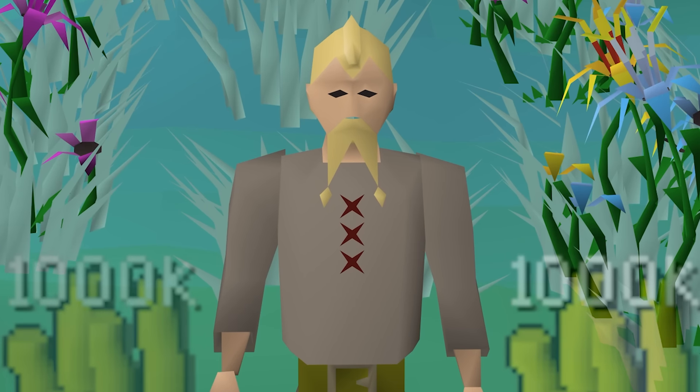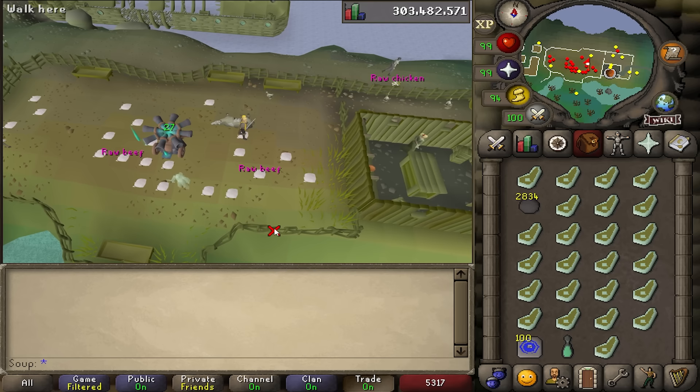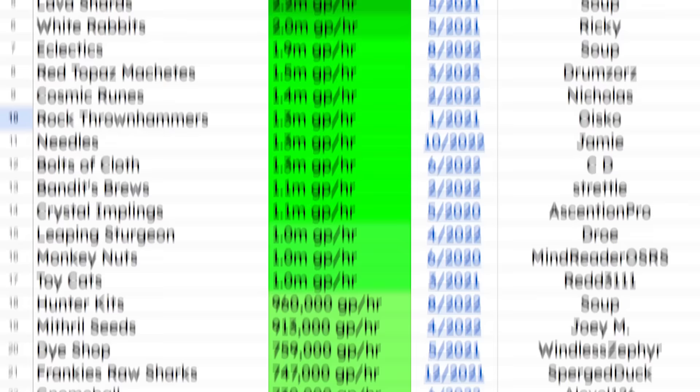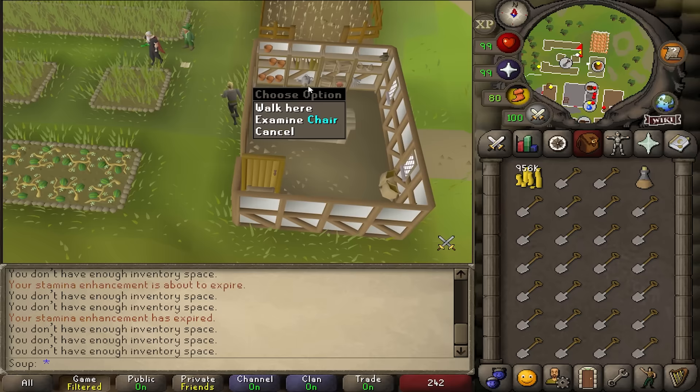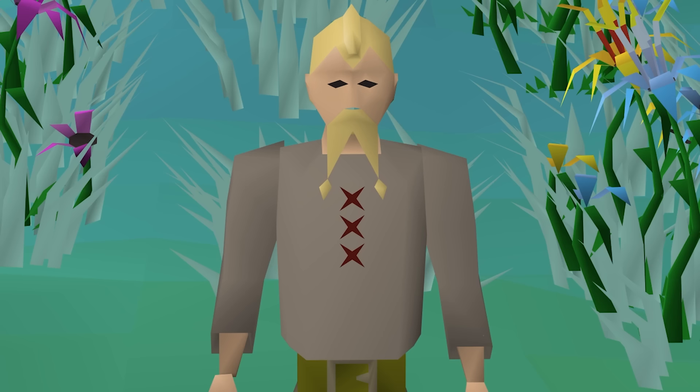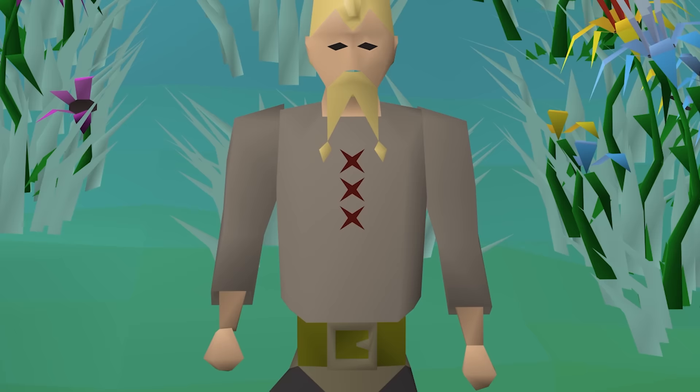I like to increase the value of my RuneScape bank with unconventional money-making methods — unusual, undiscovered methods that you wouldn't expect to make you a pretty penny. With over 100 unusual money-making methods under my belt, I've got a good sense of what methods can make us some GP, and today is a great example of that. Some of the best unusual money-makers you're ever going to see, starting off with the infinite GP pouch.